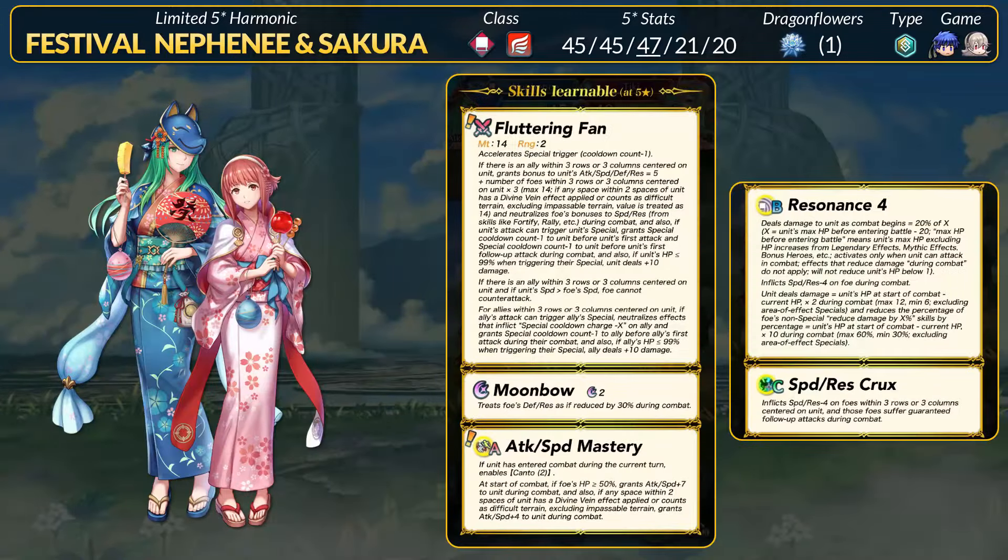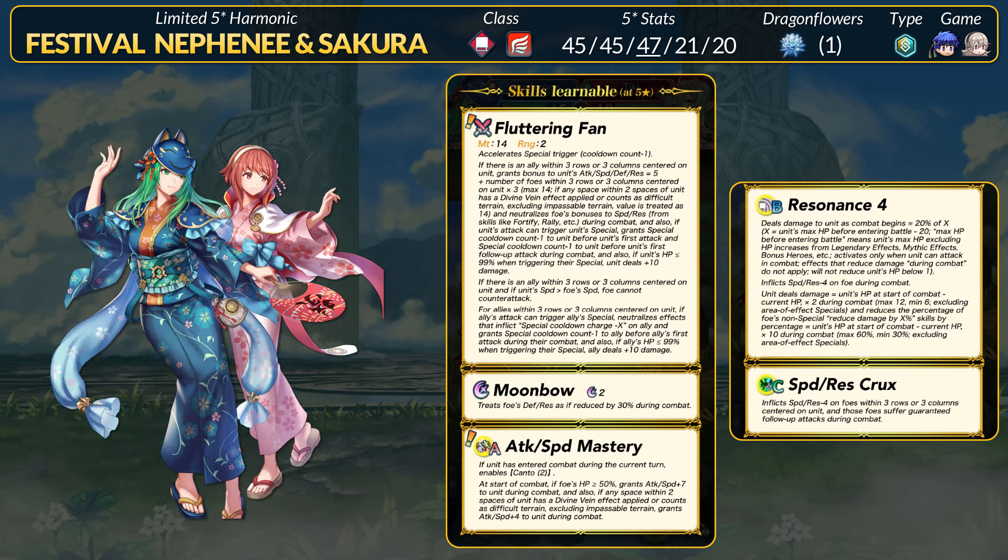Our last unit is Harmonic Summer Festival Nephni and Sakura — quite the odd pairing. Nephni is a red flying mage with 45 HP, 45 attack, 47 speed, 21 defense, and 20 res. She has a speed super boon and is the typical glass cannon flying mage. For old skills, she comes with Amel Silica's Resonance B skill — you want to hit 45 HP to get 50% DR pierce, or 50 HP for the max 60%. Nephni will have Moon Buster Special, which she'll be proccing a lot, and Speed and Res Crux for long-range debuffing with foe support.